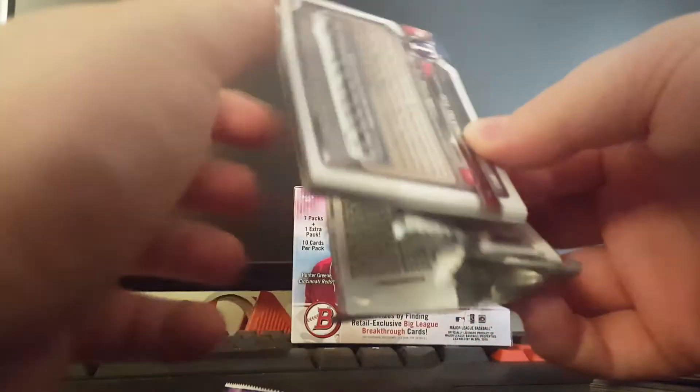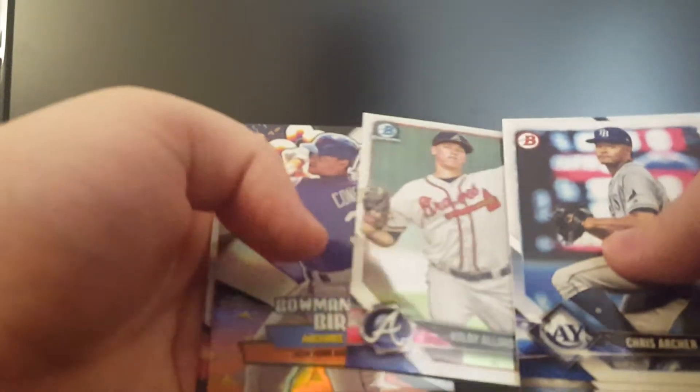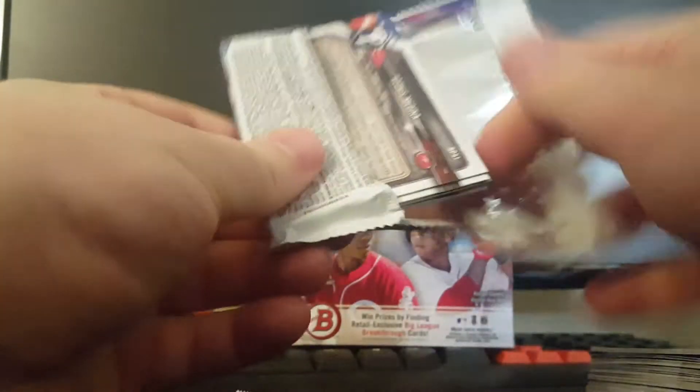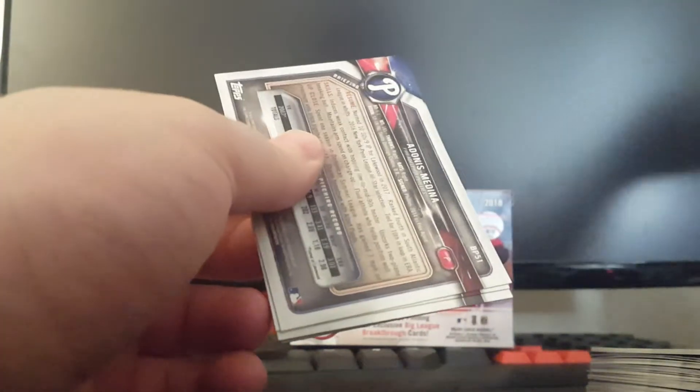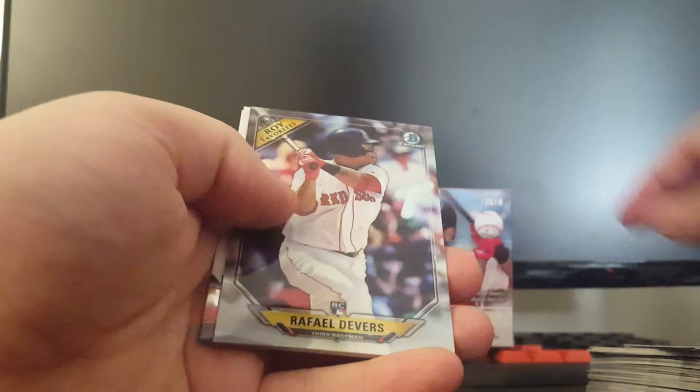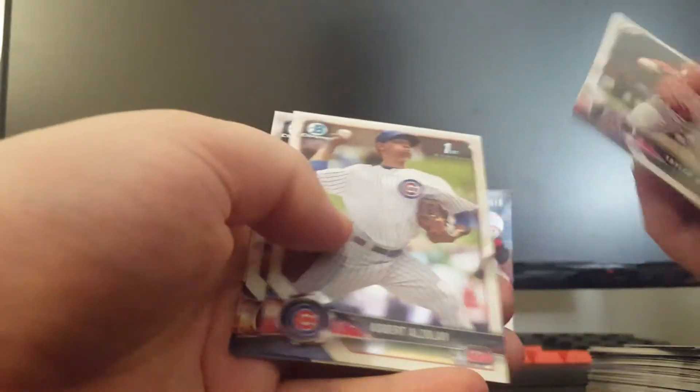Pack number six. Let me know what you guys think — I'm a really big fan of Bowman this year. I just think the design is really great and the colored refractors look really nice, whether it's the colored parallels of the base paper or the chrome. They just look super nice. Pack number seven — we've got a Rookie of the Year Favorites insert here of Raphael Devers. Nice!